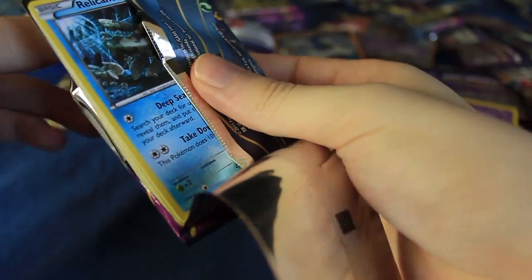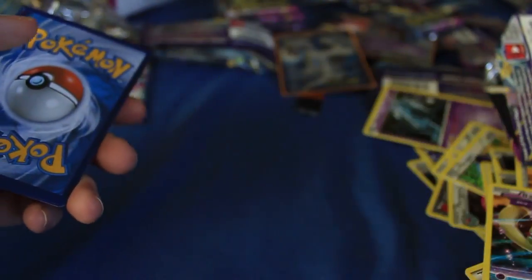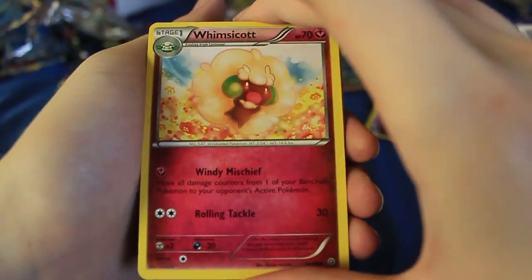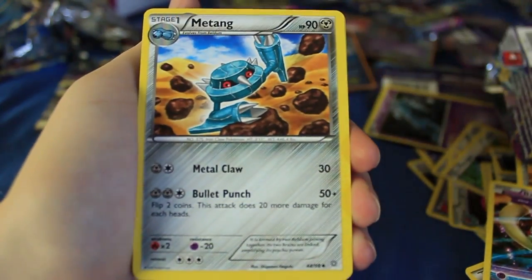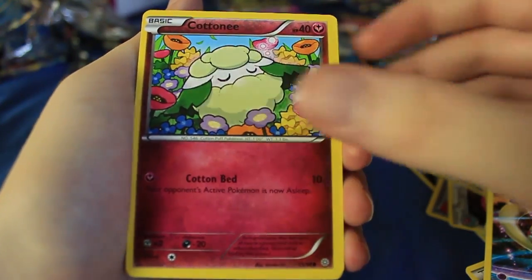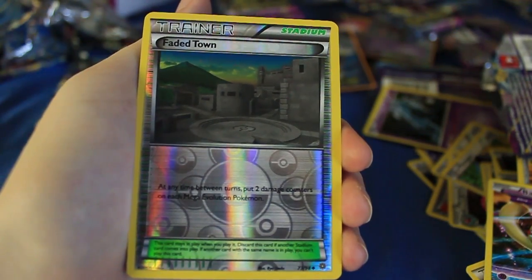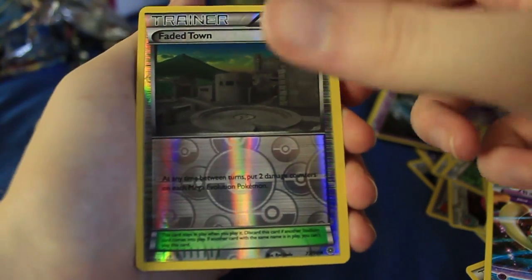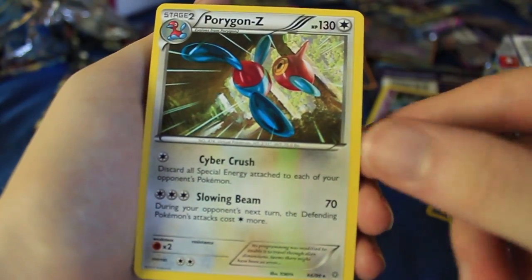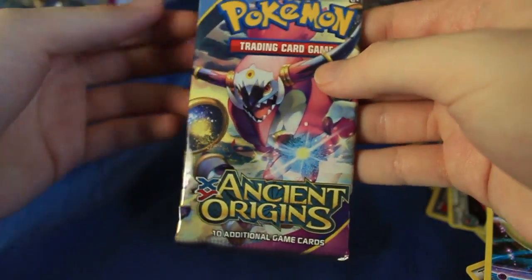Two more packs to go. Can we get the triple — three EXs in one video? I'm already happy, we've already got the double, that's what I wanted. We've got a Whimsicott, Energy Recycler, Metang, Relicanth, Persian, Eevee, Cottonee, Ball Toy. The Reversal is a Faded Town, and the last card is a Porygon Z — so we're not going to get a triple quite yet, but we've got one more pack.